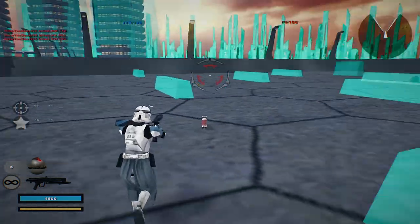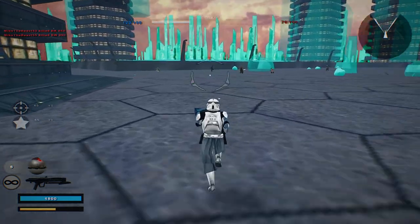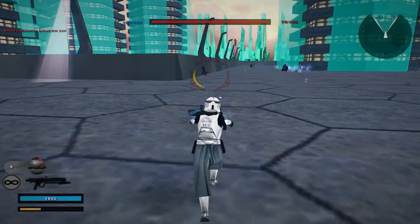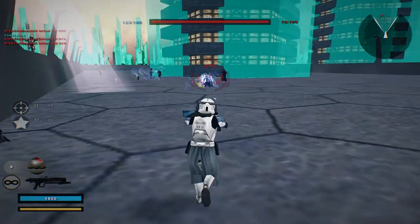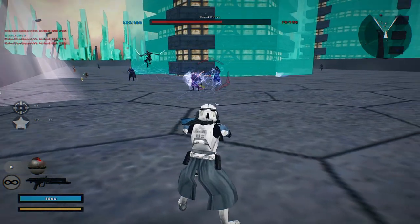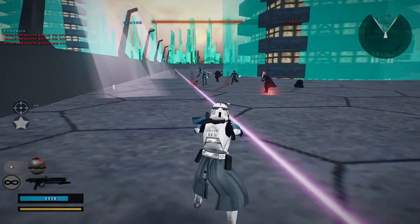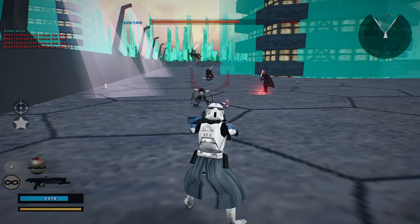Mr. Emperor, what are you doing? Why are you being like a predator and hiding behind something? Trying to spy on someone? Alright, Cad Bane — I'll just throw a grenade at you. It makes no difference to me — it does damage no matter what happens.